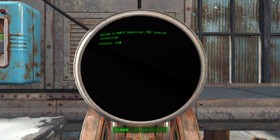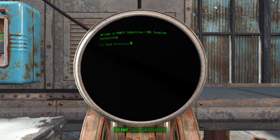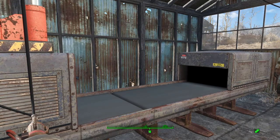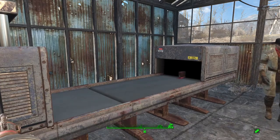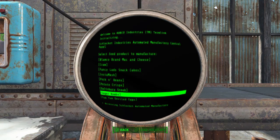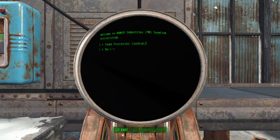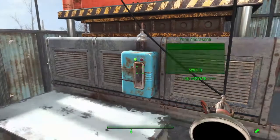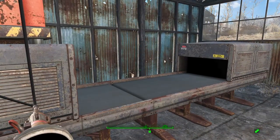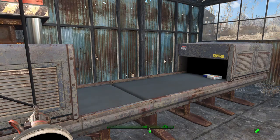Salisbury steak requires corn, brahmin meat, silt beans, and plastic. It came out in a shiny new box, just like the mac and cheese. Let's try the sugar bombs next — those require corn, razor grain, and plastic. And that comes out in a really cool new looking box.